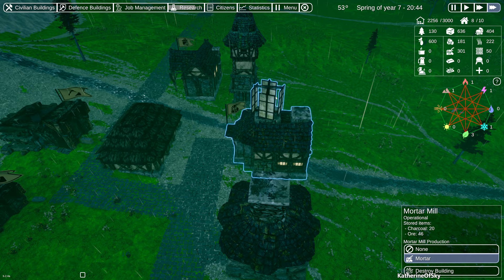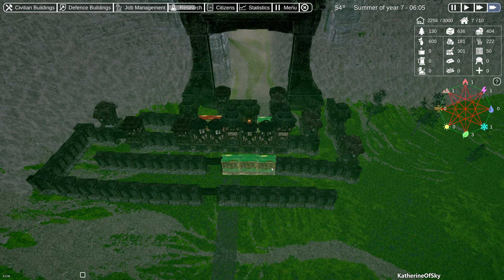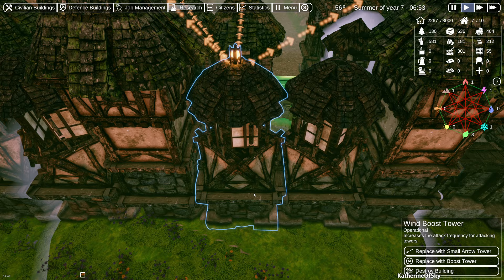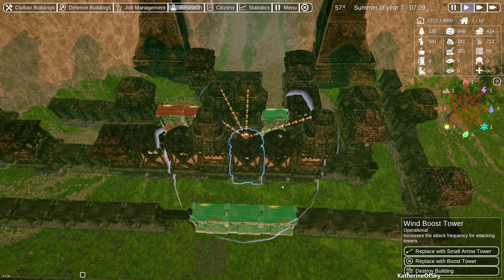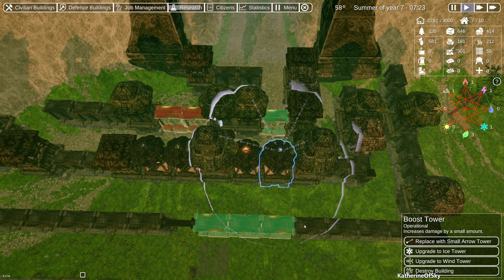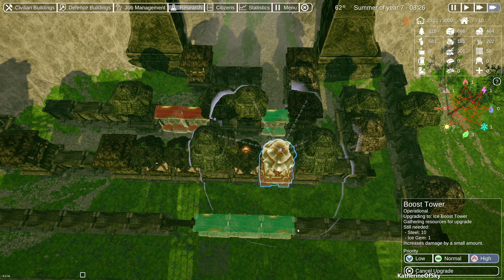This is such a funny one — the mortar mill. I feel like usually spinny things are on top of research places. I really like the one in Timberborne where it's like a Leonardo da Vinci flying machine on the top. Here we are — our wind boost tower! You can see it has a light on the top, very visible from above, and it shows you which towers it's boosting. That is fantastic.